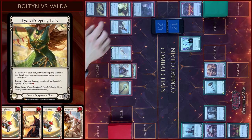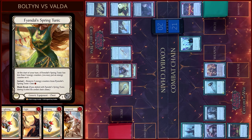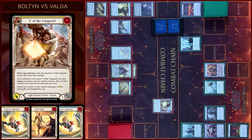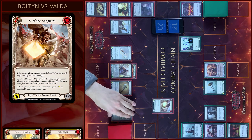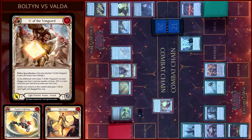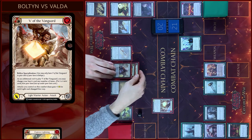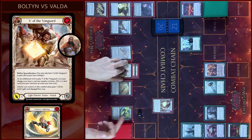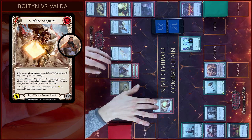I will start my turn with Counter on Tunic. Then I will play V of the Vanguard. Pay two Floating. In additional cost, I will charge my Hero Soul — gains plus one for damage.